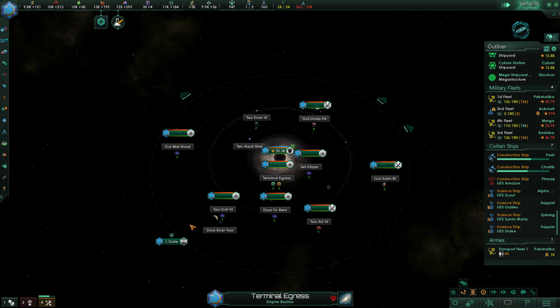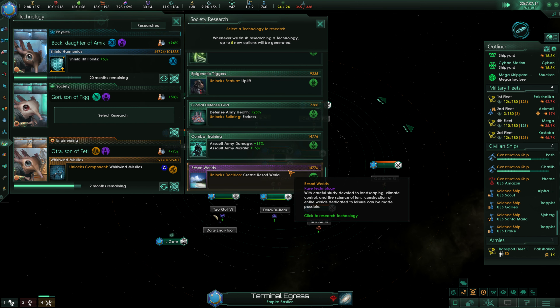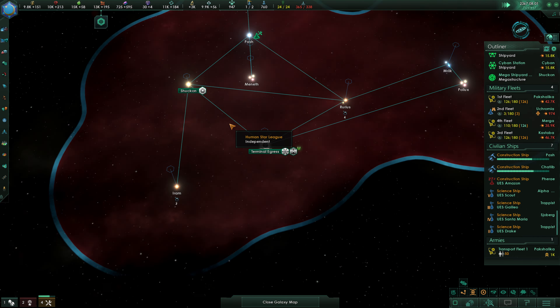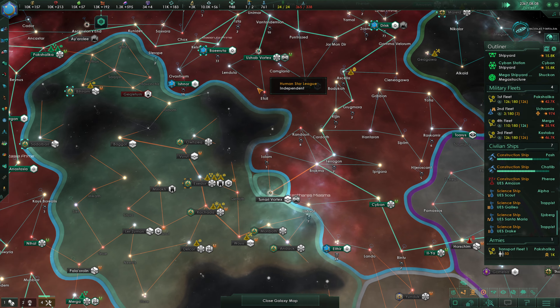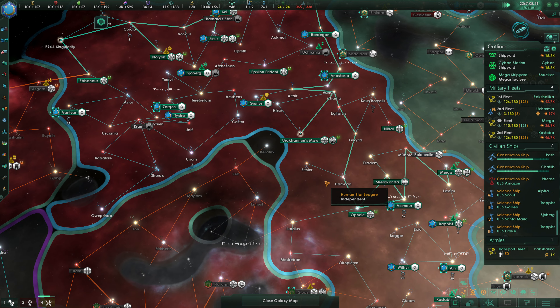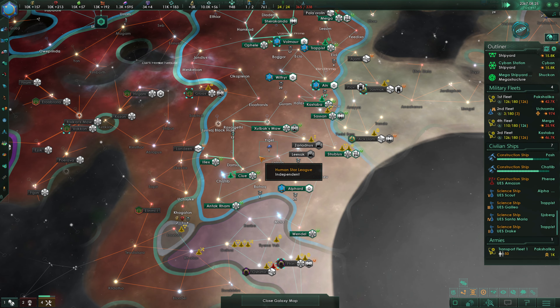Technology discovered — we got zero distillation. Let's just grab Global Defense Grid — that's a super fast upgrade there. Do we have any zero that we can actually grab? We've got this living metal back here that we should probably get at some point. The Khmerian Marauders are gone — there's the zero, got it.